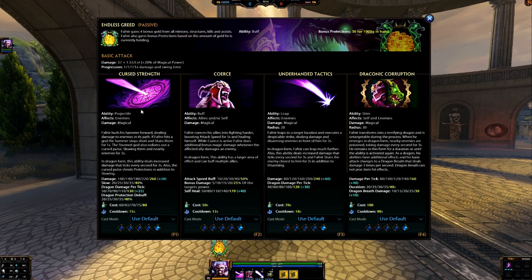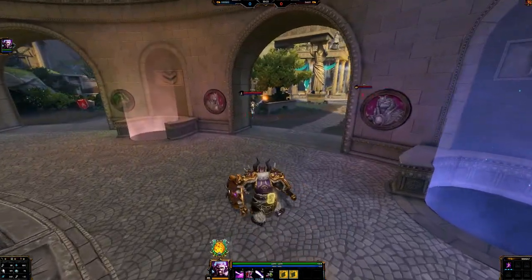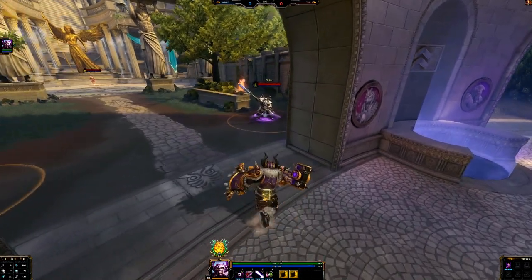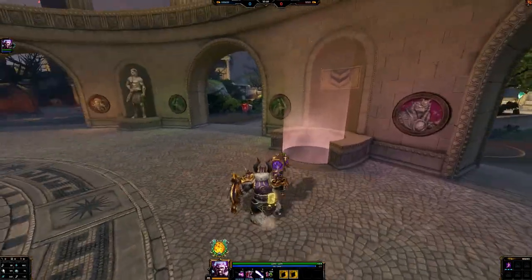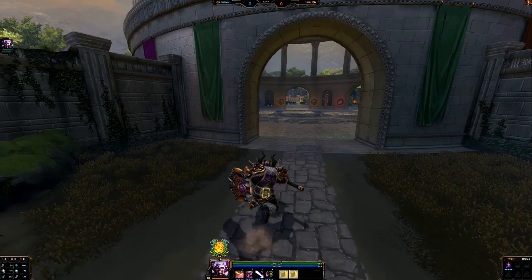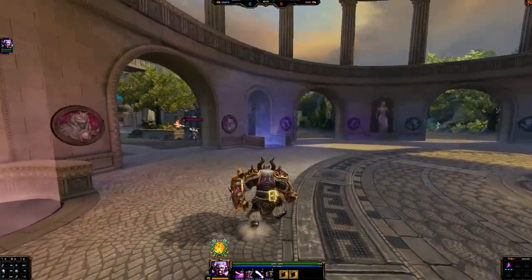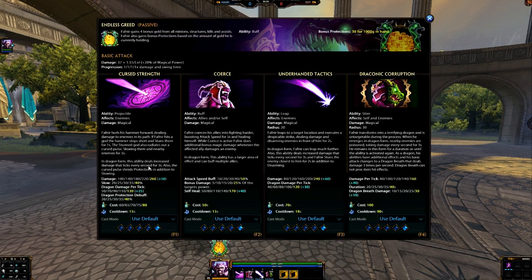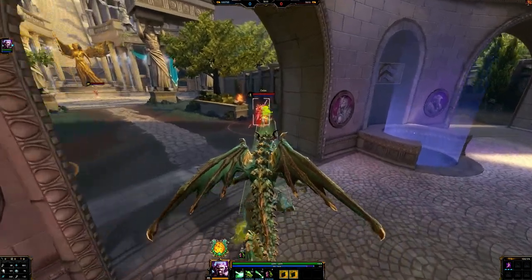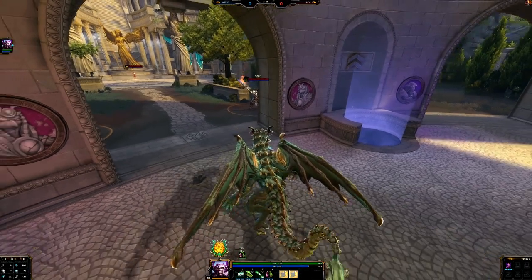His 1 is Cursed Strength — his main source for initiating and his main chance at being a solo laner. It's a targetted projectile similar to Sobek's ability, and when it comes in contact with a god, it stuns them for 1 second and explodes around that target, slowing all targets nearby by up to 40%. It does good damage from mid to late game, so you can start clearing minion waves, and it goes right through minions so you can shoot through the wave and hit the enemy god behind it. In dragon form, this ability changes: it gains protection shred up to 40%, and it adds a damage-over-time effect — a green tick damage every second for 3 seconds.